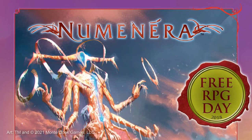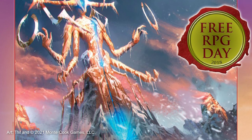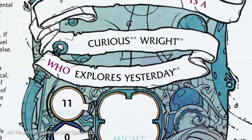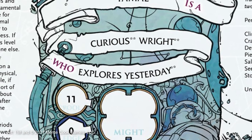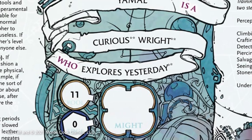From there, GMs should read through Ashes of the Sea and prepare to run it. Players should choose what characters from the pre-gens excite them, though I will caution that the right character type might be a little advanced since it uses some extra mechanics and inventory management that can be a little too much to take on all at once.